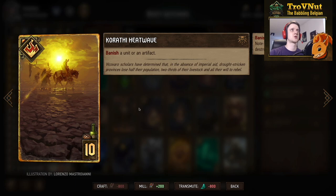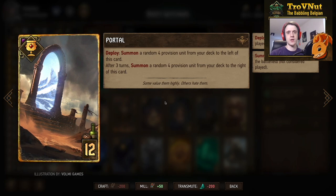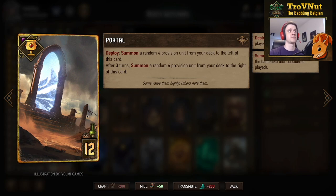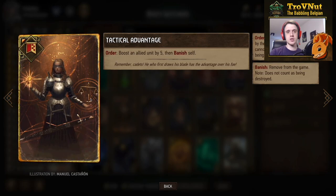We need some tall removal, so Karate Heatwave is in the deck as well — banishing a unit or artifact, taking care of scenario cards or very high-powered units. The final card is Portal, which is what we use those Bear Witcher Adepts for. On deploy, you summon a random four-provision unit from your deck to the left, and after three turns pull another from the deck to the right. Since we only have two four-provision units, Portal will always pull the Bear Witcher Adept. Since they're summoned, they don't damage themselves — so this is essentially a fourteen-point card. Keep those Adepts in your deck and mulligan them away if you have Portal in hand.